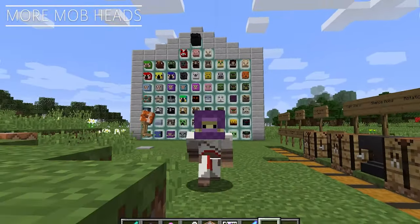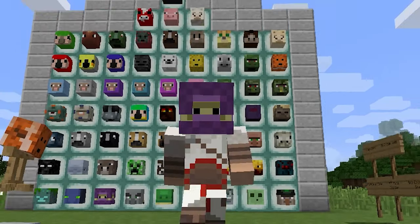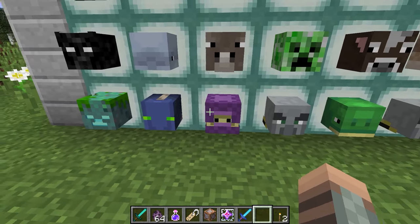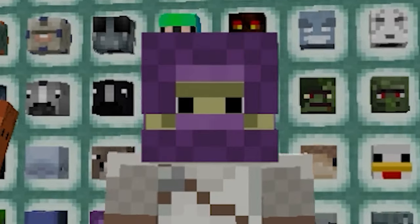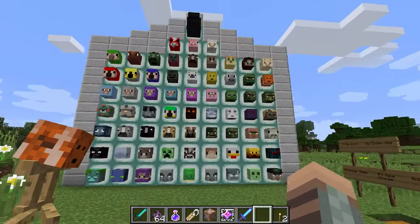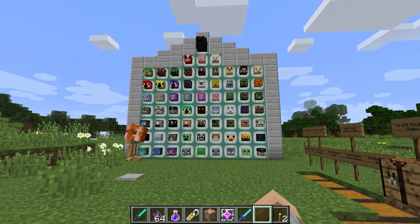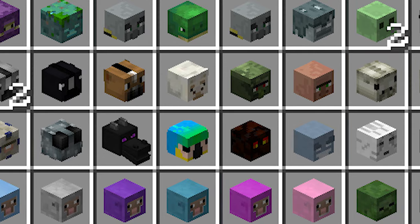More Mob Heads — another one by Vanilla Tweaks, and it's quite simple. This is footage from my Let's Play series a few years ago. You can collect every mob head in the game, including being able to wear it as a face. This just gives you so much more to do, because now you can create farms and collect mob heads for every mob in the game. It just gives you more things to do in vanilla.